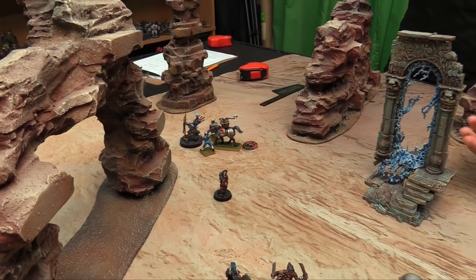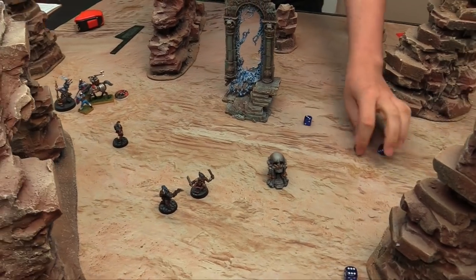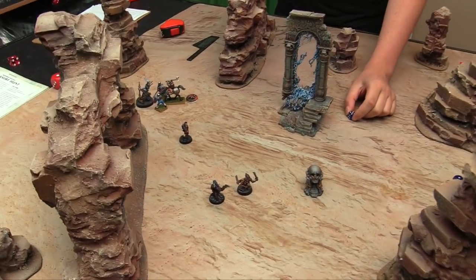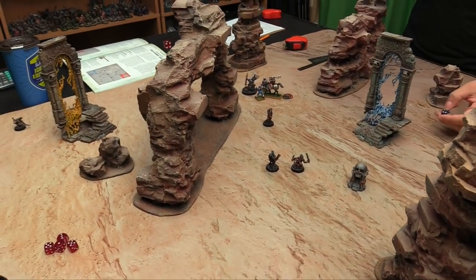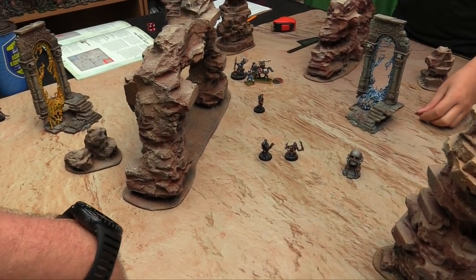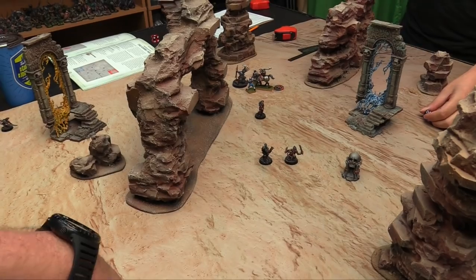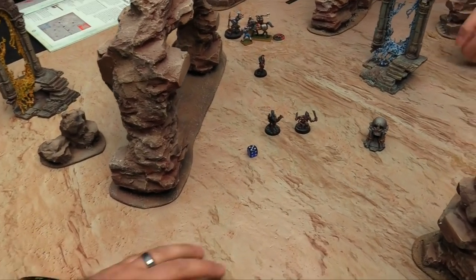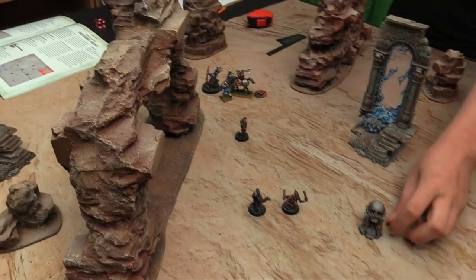Owen's general hits back with his hammer — hitting on 3s. Rolls 1 and 2 — two hits. Rend minus 2, does D3 wounds. I can't roll a 6 save because with rend minus 2 it becomes a 4 — but I have a 6+ save so I don't make it. Rolling D3 — takes 2 wounds, down to 3.